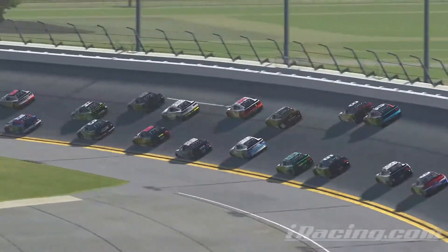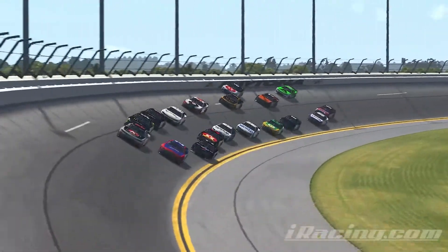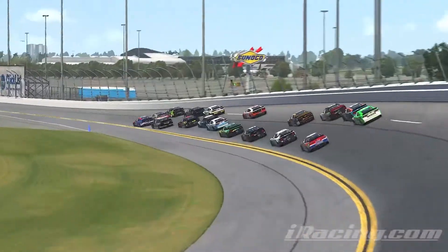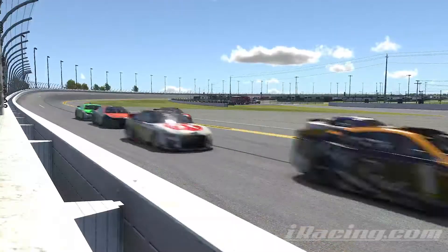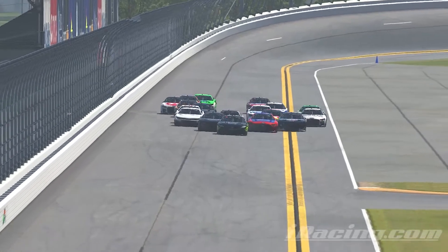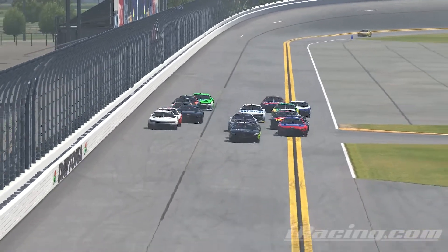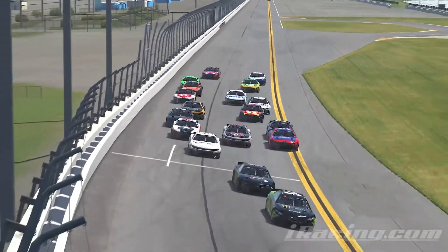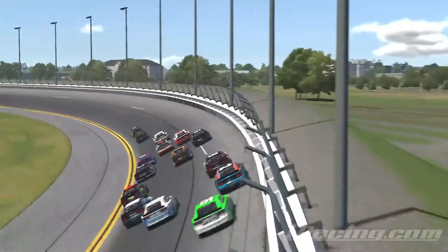Drafting basically means you use the car in front of you to punch out a hole. Your car's aerodynamics keeps the air from hitting the middle of the car in front of you, which helps reduce their air resistance and allows you to push forward. More cars you have, the faster you can go.